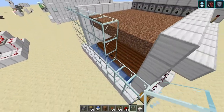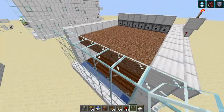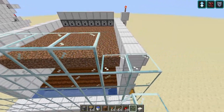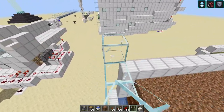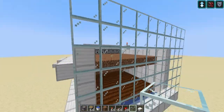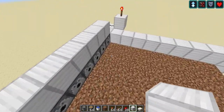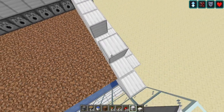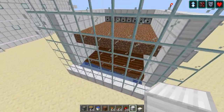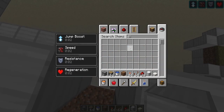If you have Schematica and it's allowed on the server you're playing on, I really recommend you use it. This is actually gonna be really hard to build manually over and over again — you're gonna get bored. I do recommend making some type of schematic. Just like last time, you're gonna add a door right here.